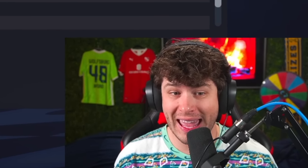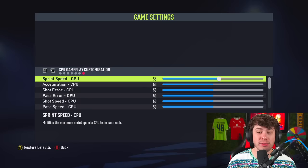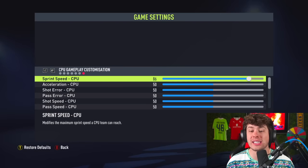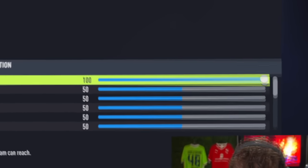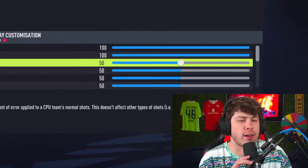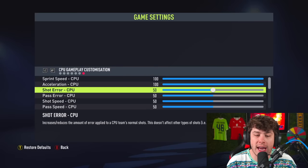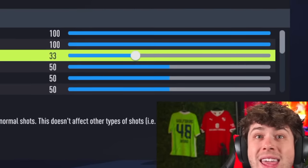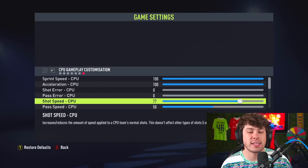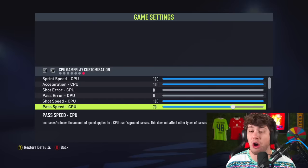Today we have the best icons in the game versus the best players that are currently playing, with a catch — we're editing the sliders. Teams are going to have sprint speed and acceleration at 100. Shot air and pass air will be all the way down to zero, which makes them shoot even better. The ones that say 'air' next to them will go to zero, and shot speed and pass speed will all be at 100.